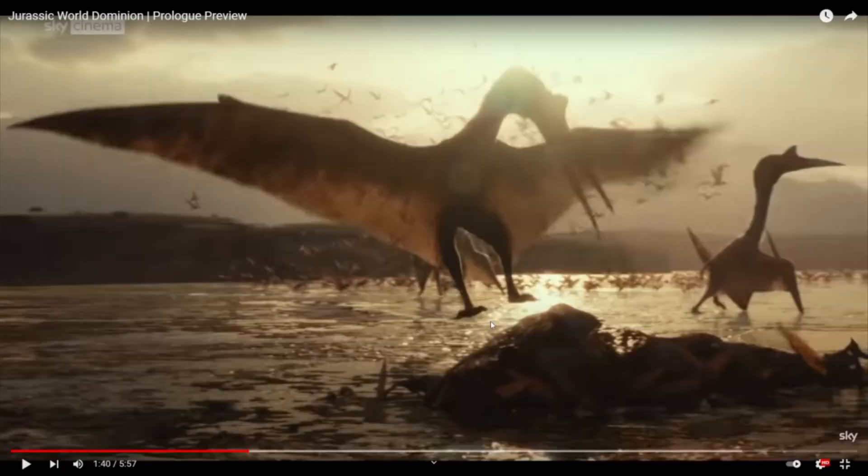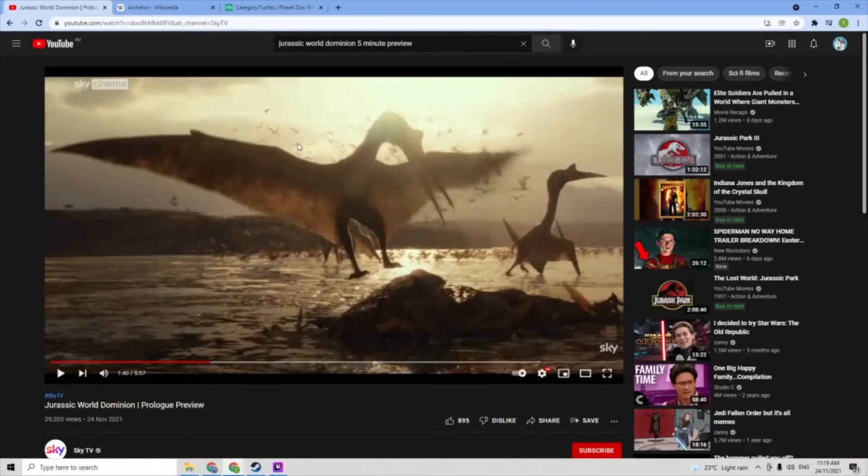This leaves room for three more dinos if we're going off the Fallen Kingdom update, because that gave us the Indoraptor. Now they've confirmed there are going to be no hybrids in this movie, so if we take out the Indoraptor that leaves room for two more dinos. I can't really think of specific ones, but given that they've got a flyer and two small carnivores, they might actually bring in something aquatic.